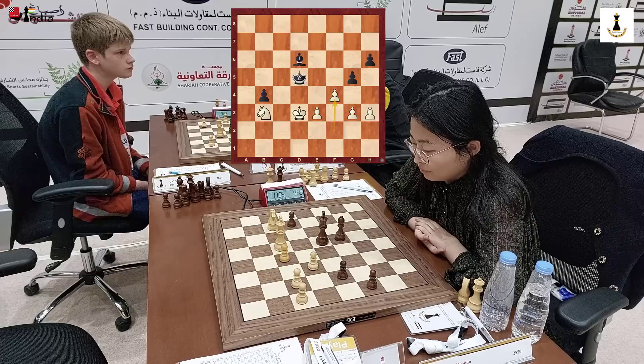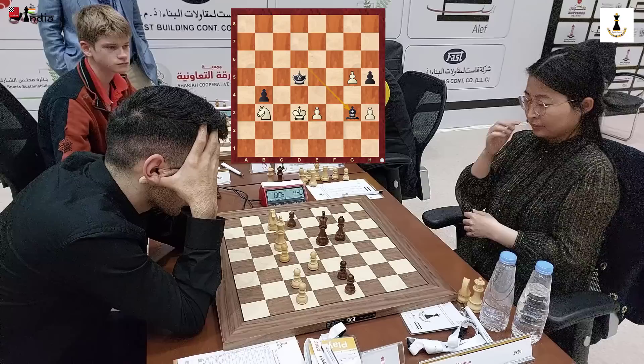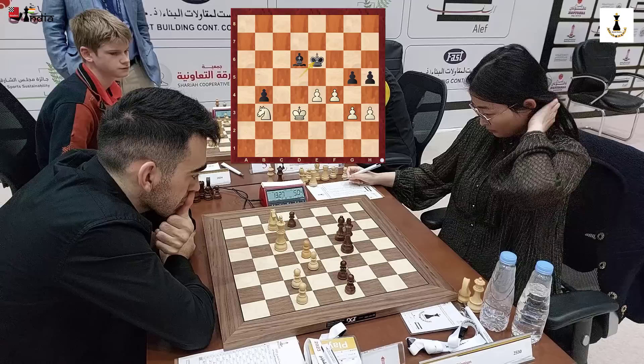Ju Wenjun is down to 4 minutes on her clock. It seems like this is not so difficult for white to win, but she goes h5 — very interesting — because if you take fxg5 then after Bg3 white can get counter play. E4 is played. Now the king is pushed away — where does the king go? Ju Wenjun decides to go to e6. If black can get a successful h4 then that could break down this structure and also more pawns will get exchanged.